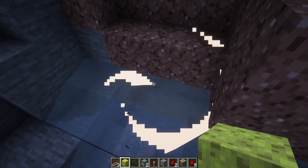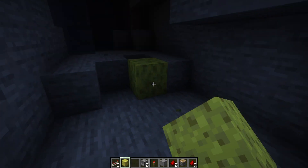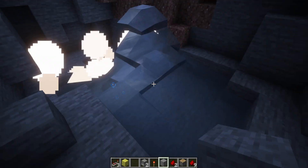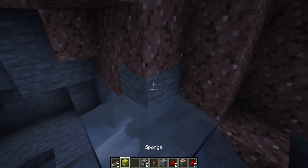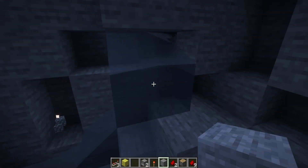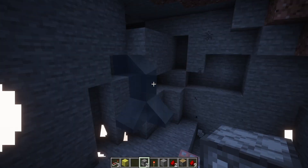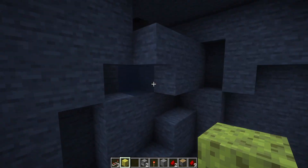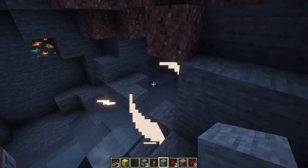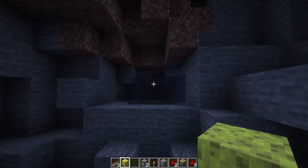If you're using shaders and you see a fog thing down there, get rid of it — that's cave water. You don't want cave water here.